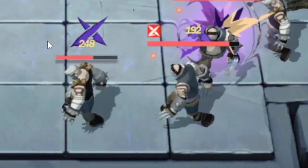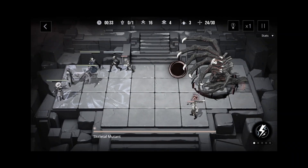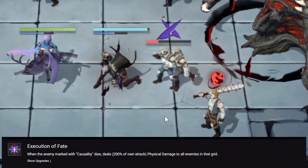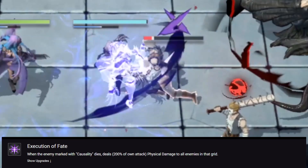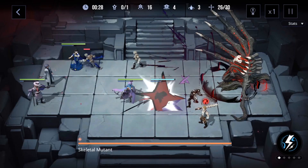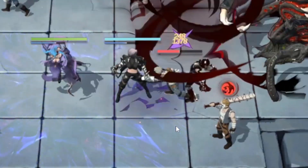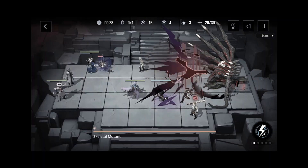For her second passive, every time an enemy with the Casualty Mark dies, she'll deal a lot of damage to all of the enemies in that grid where the enemy dies. Well, at least it's decent.